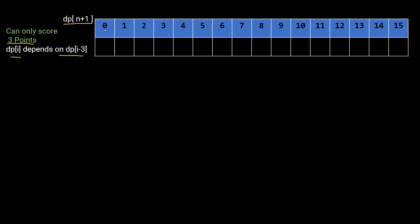The base condition: there is only one way to score 0 — by not shooting at all — so dp[0] = 1. For dp[1] and dp[2], if we can only score 3 at a time, there are 0 ways. For dp[3], dp[i-3] = dp[0] = 1, so dp[3] = 1, meaning there's one way to reach score 3. The formula is: dp[i] = dp[i] + dp[i-3].